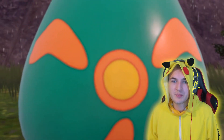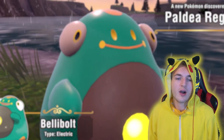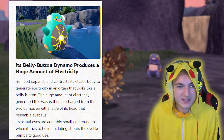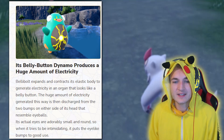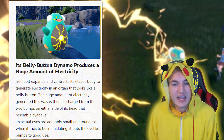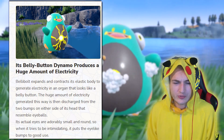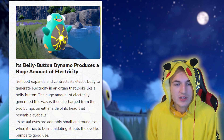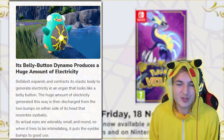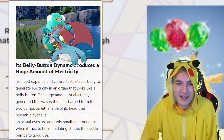Let's get to know Belly Bolt a little bit more with its official Pokémon website descriptions. Its belly button dynamo produces a huge amount of electricity — Belly Bolt expands and contracts its elastic body to generate electricity in an organ that looks like a belly button. I think we know where its weak spot is. Could you imagine someone just punching it there? That would hurt a lot. Could you just imagine like a Salamence just its claw intercepting its belly button?